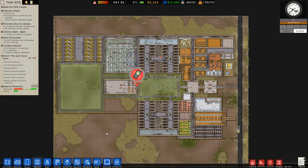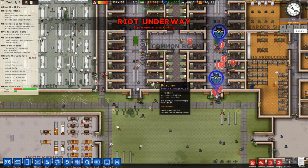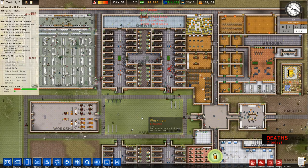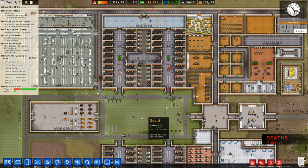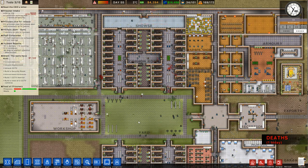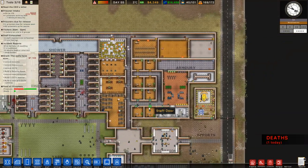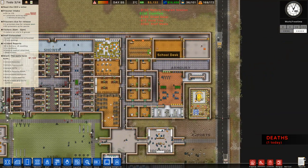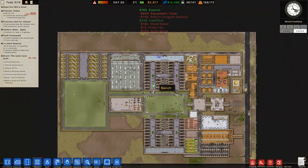We have done a lot today - a lot of it is pretty much setting us up for the future. There are riots for days still, but look - now we have a riot underway, they defused it straight away. Not every prison guard has tasers yet, only like four or five of them do. Once we get the money in, we'll expand the armory, get more stuff in. Staff room is pretty dope, it does its job. We've got the classrooms now coming in and we can do other programs too. It's all looking good.